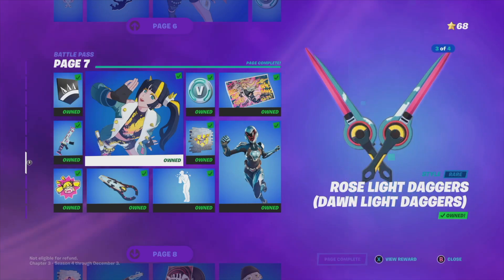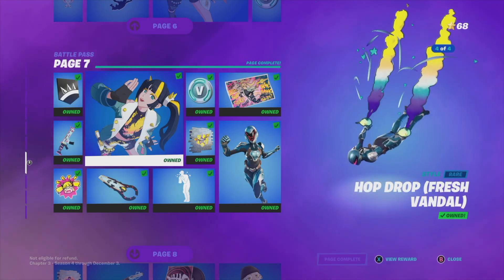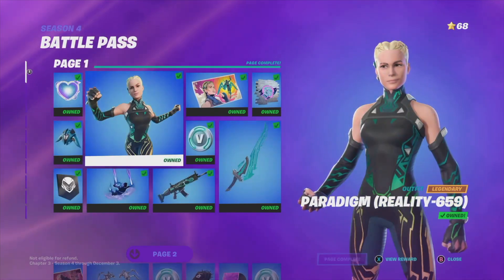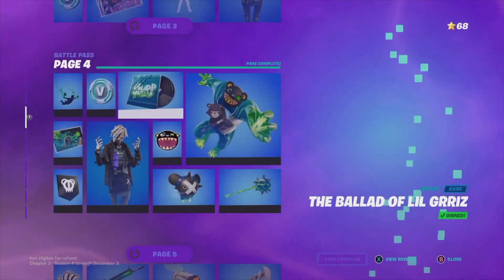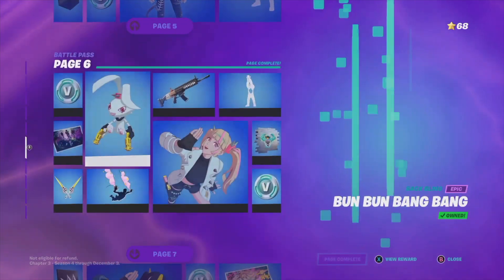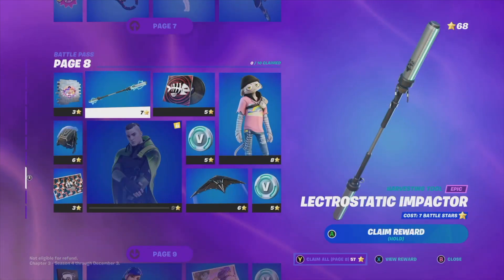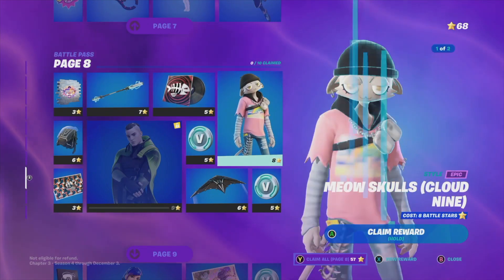That's it for page number seven. If you're missing anything from here, that just means you did not claim everything you had to. Just claim everything from page one all the way to page six, and then once you go into seven you won't have any problems. Now let's move on to page eight.